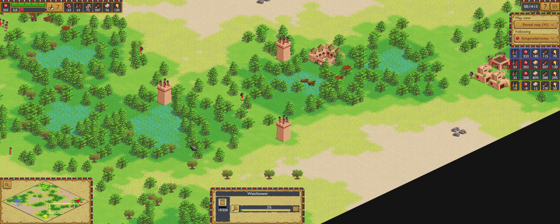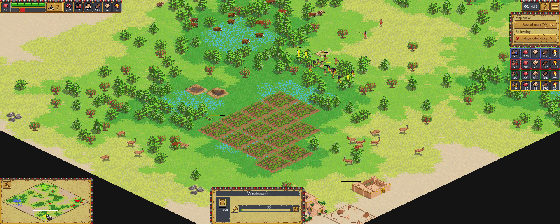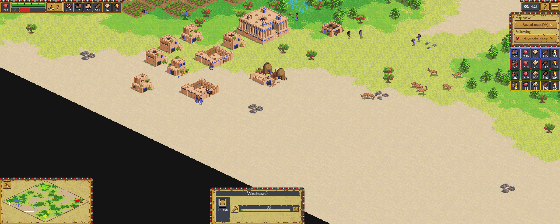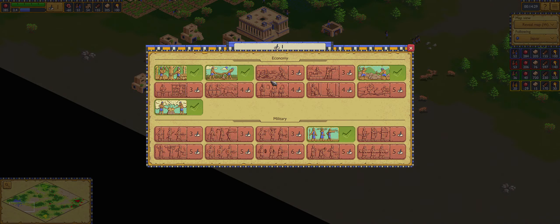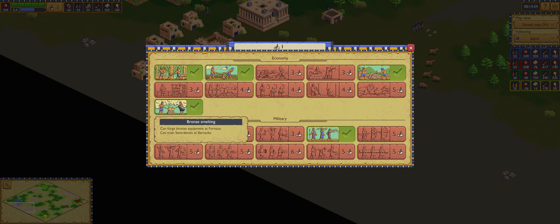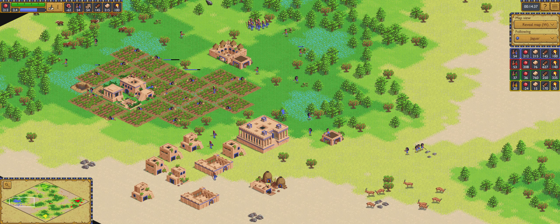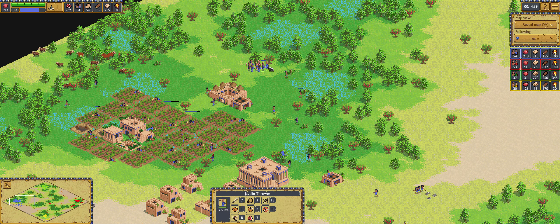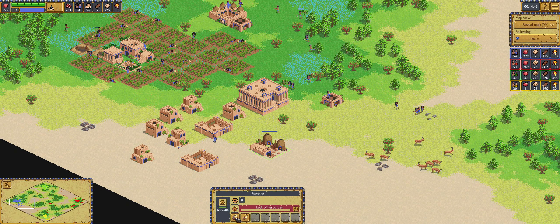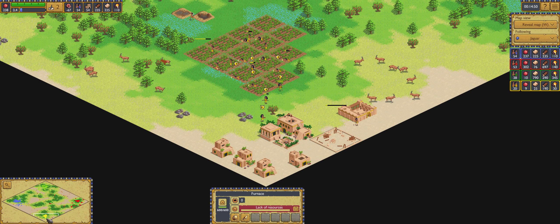It's a shame they didn't sync up their attacks — could have done a lot more damage. Blue is producing more javelins but struggling a bit for wood. Red now has the furnace, taking all the equipment upgrades — you can see the bronze smelting. It was copper helmets and copper spears first. Now he's researching the shield, and will then go for bronze helmets and bronze spears.